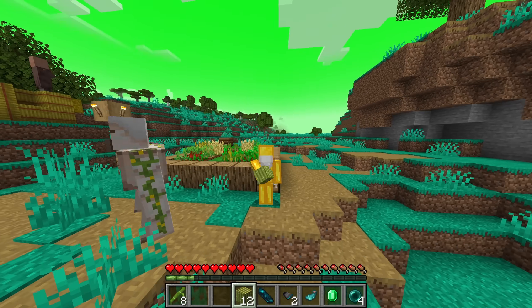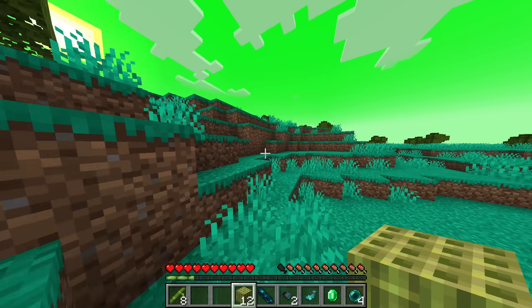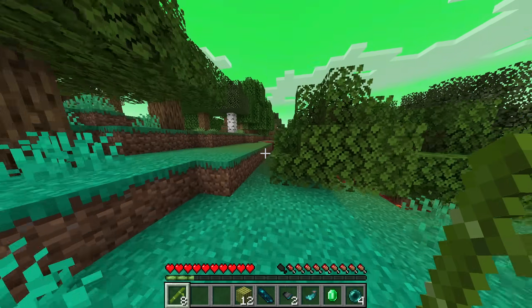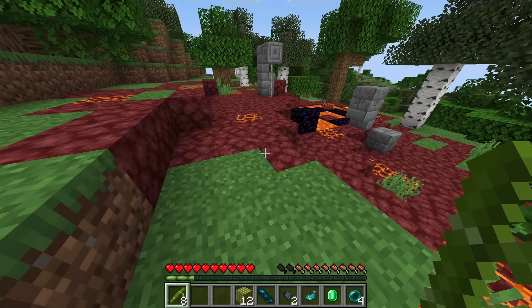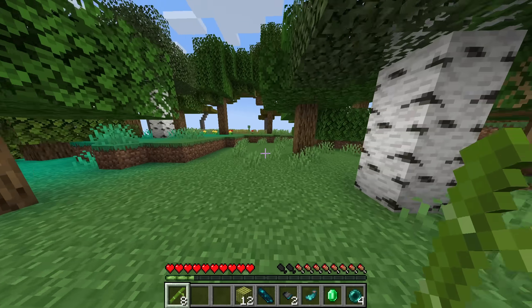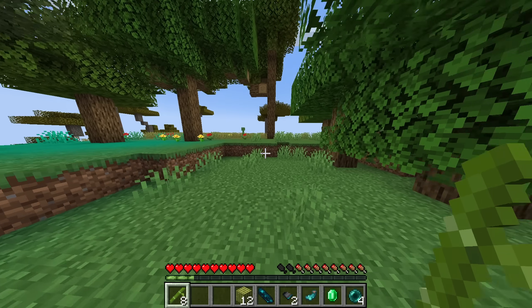At this point, I think I'm ready to go to the nether. After searching for long enough, I finally stumbled across a ruined portal. I don't need to go mine for obsidian now. But wait just a second — I can't go to the nether like this. If I entered the nether as I was now, I would lose the run, because I had forgotten a crucial detail: the nether isn't green. I need to find a solution.